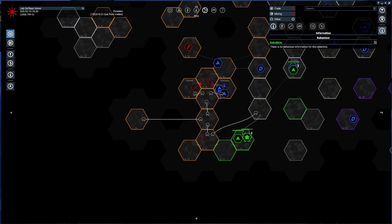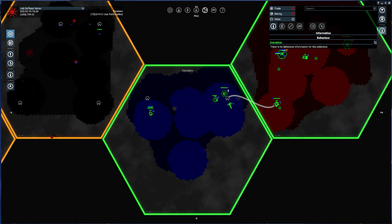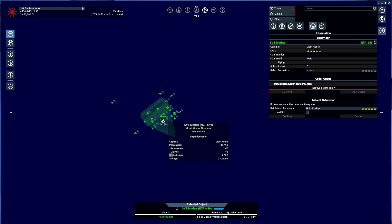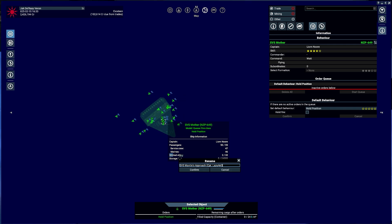I'm looking at names some of you have commented, and I'm actually going to change this one right here — because somebody has a name for specifically a carrier. Instead of the SVS Mother, it will be the SVS Mantle's Approach, with Captain Lazercry. I love the concept of the SVS Crop Duster — just this tiny rinky-dink CR-90 that can outrun anything. So great, I love it.